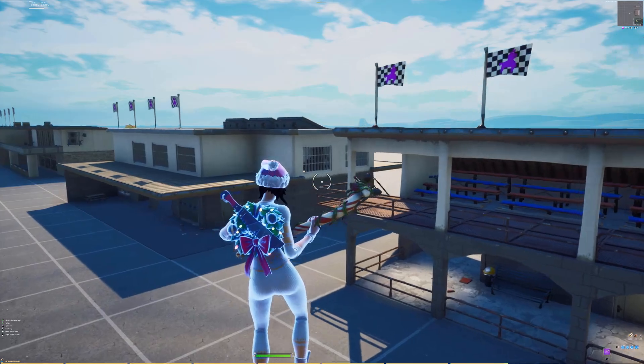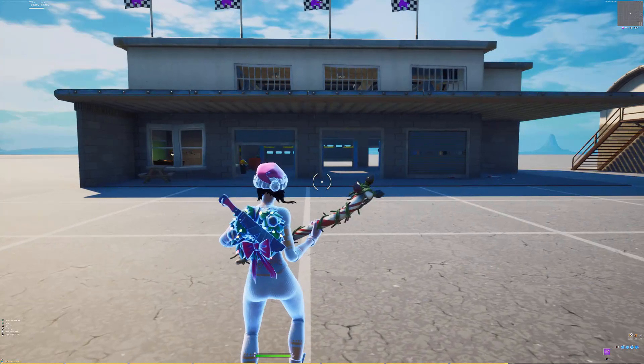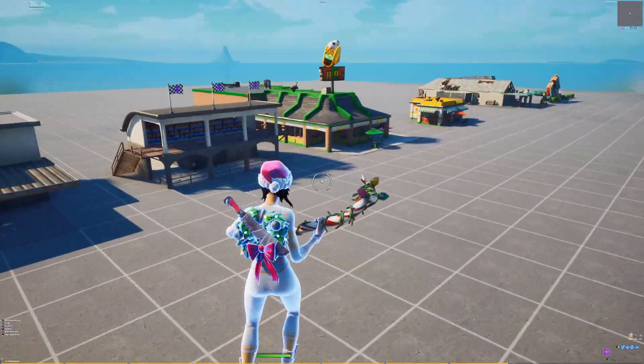And then we finally got the racetrack prefabs. We got three buildings: the racetrack race center, the racetrack garage, and the racetrack stands. And all of these are from the OG map.